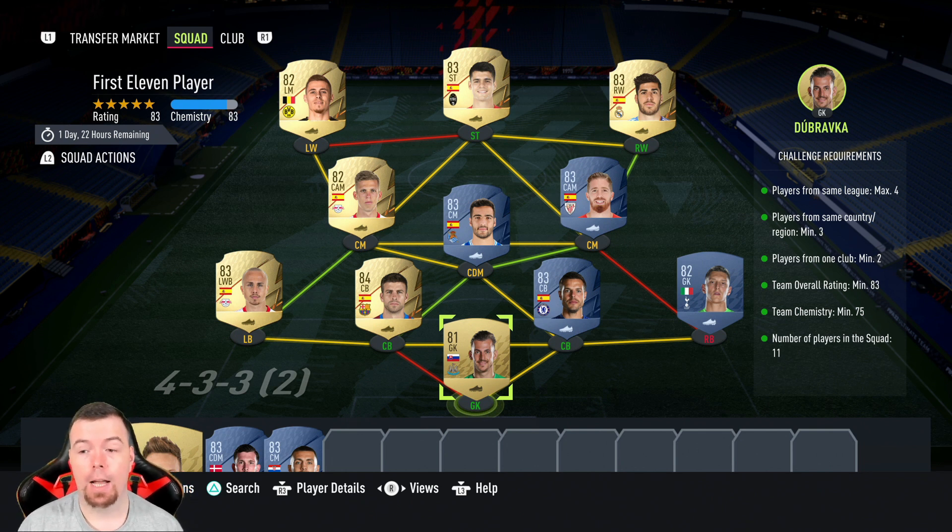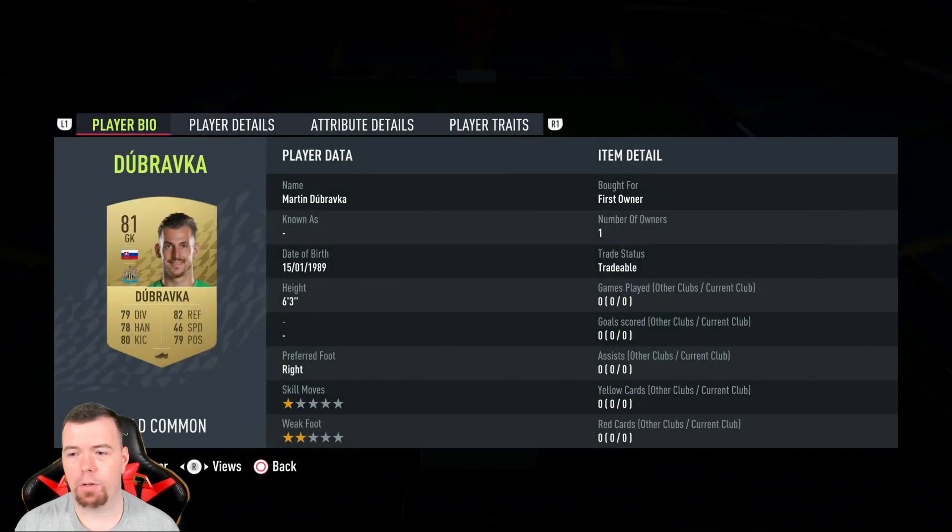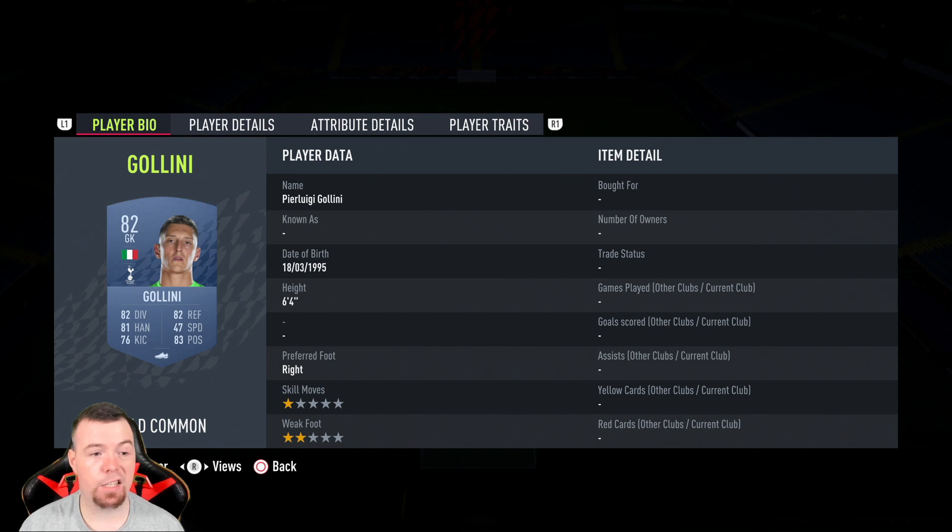We've got a mixture of Spanish players from different leagues and then we've got Bundesliga, Premier League, and a bit of the Spanish Liga. Let's get into it — we'll start with Brocat, he is 600 coins.